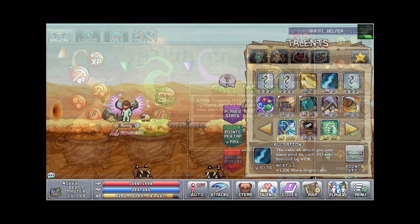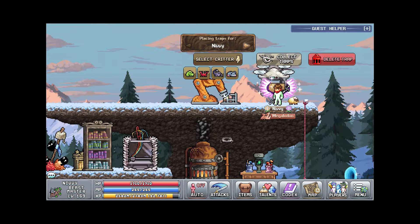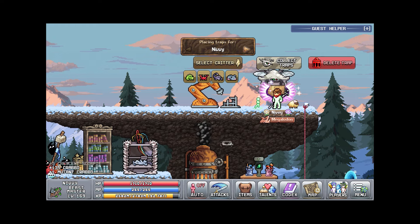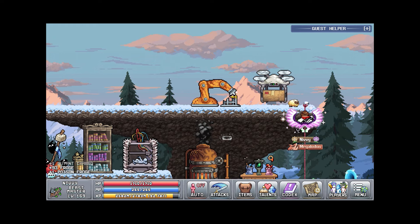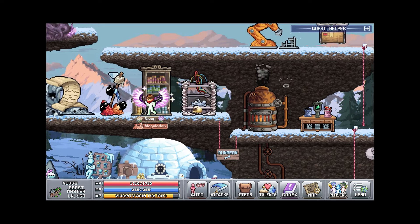I did get the pulsation book right there. I also unlocked the trapping bubble so I get one more trap for all of my characters because they all have the big bubbles equipped, so that's really good. And I get more trapping efficiency which is pretty good as well.